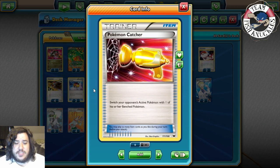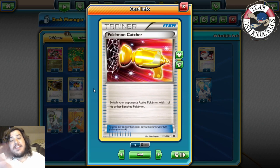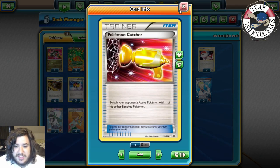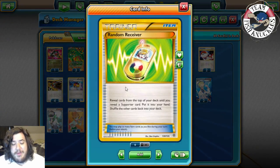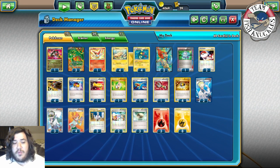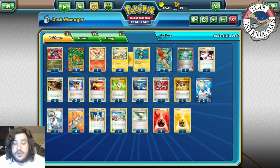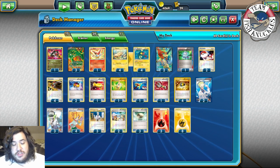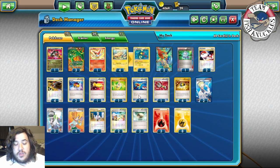Catcher in Legacy is a flip — heads brings a Pokémon from the bench to the Active spot, tails it doesn't work. One Random Receiver — flip over cards until you find a Supporter. This is great because you don't play a VS Seeker, so you can use Junk Arm for Random Receiver to guarantee a Supporter. We play Oak, Juniper, and Skyla so you'll hit a Supporter card, which helps you draw new cards once you run out.